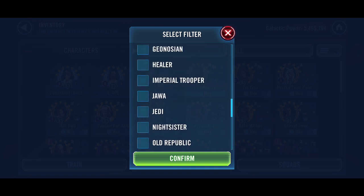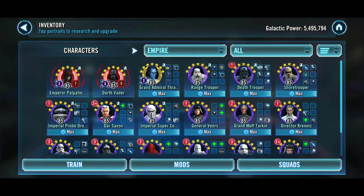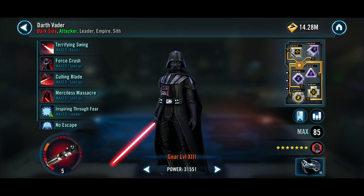So for the Empire — not only are they Gear 13 — Emperor Palpatine at Relic Level 7, Vader at Relic Level 5. Emperor Palpatine has his lead and his unique Zeta, and Darth Vader has his special, his lead, and his unique Zeta.